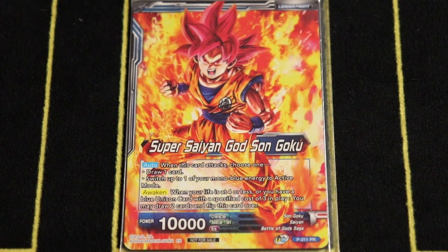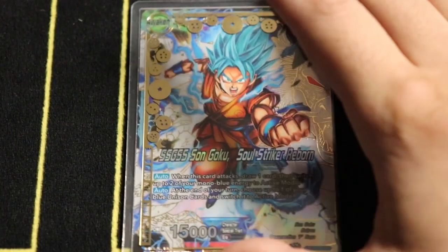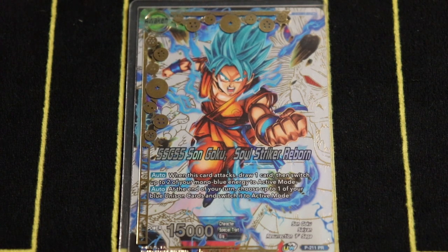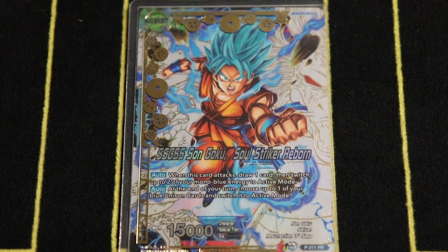This deck can easily awaken at eight just by playing that unison on turn three. The backside artwork is really beautiful — it has a nice Shenron dragon in the back. It's called Soul Striker Reborn, and when this card attacks, draw one, then switch up to two of your mono blue energy to active mode — specifying mono blue as opposed to the former leader which could untap multicolor.